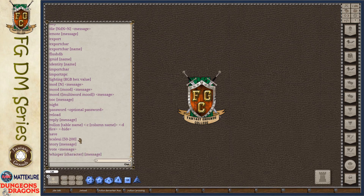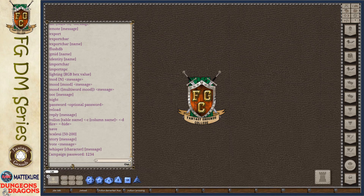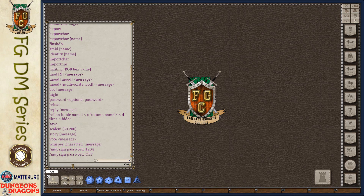One command we haven't mentioned yet is the password command. The password command allows you to change the password for your campaign. Normally you do that on the load or create campaign screens, but you can type slash password to change it in the middle of a game — for example, if you had to boot a player who was being unruly and want to prevent them from reconnecting. If you want to turn the password off, just type slash password by itself with nothing afterward.